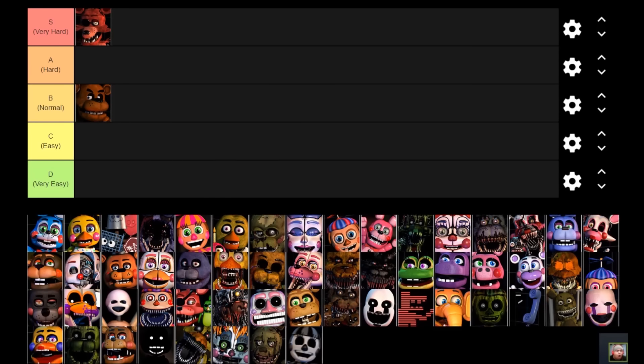Next up we're going to talk about Toy Bonnie and Toy Chica. I'm going to talk about them at the same time because they pretty much have the same game mechanic. If their AI is turned on, they'll randomly show up in the office and slide in front of you like how Toy Bonnie does in FNAF 2. All you need to do is put on the Freddy Fazbear mask to make them go away. Toy Bonnie and Toy Chica aren't really deadly in and of themselves because most of the time they're pretty easy to deal with.